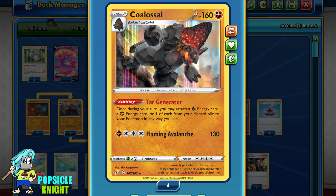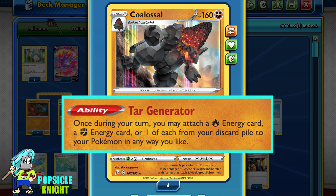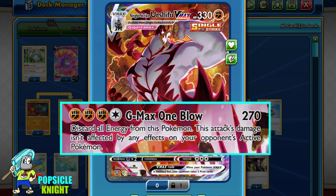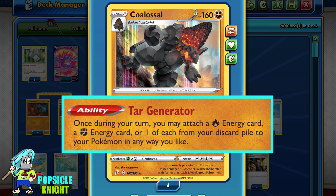The best part about this build is Colossal with the Tar Generator ability. Once during your turn, you may attach a Fire Energy, a Fighting Energy, or one of each from your discard pile and attach them to your Pokémon in any way you like. This is such a powerful ability that despite having to discard energy when you use the GMAX attacks, you can easily get them back from the discard pile with the help of Colossal. This also helps to energize quickly when you need to set up a new Urshifu after one gets knocked out.